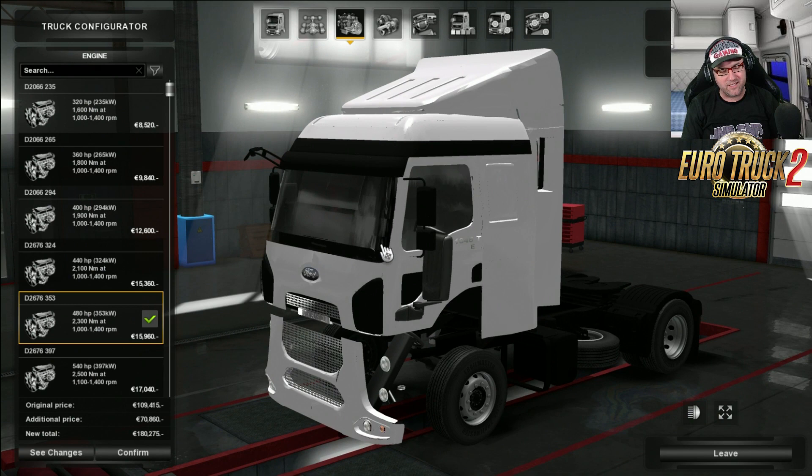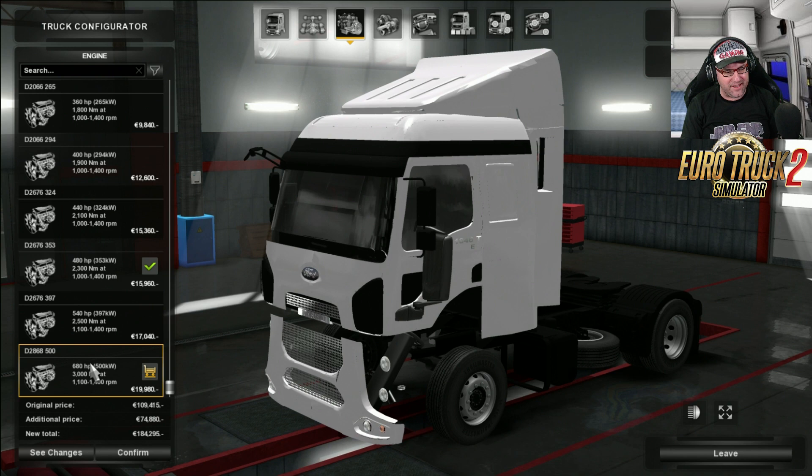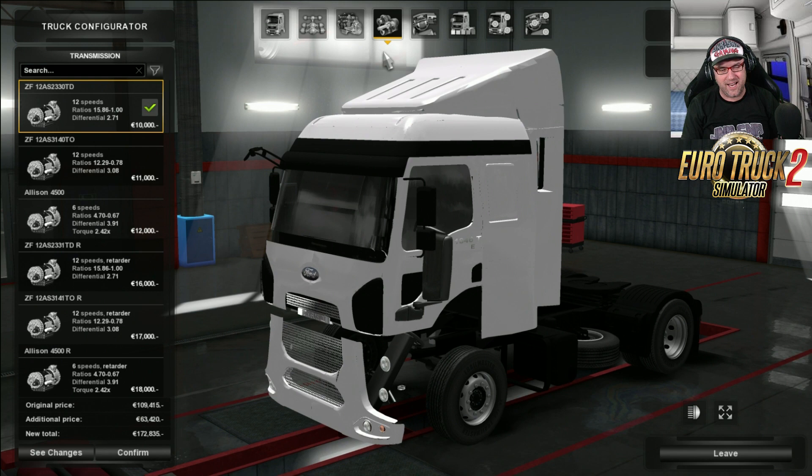Let's move on to engines. We've got 320 horsepower, 360, and it goes all the way up to 600 horsepower. I'm just going to put in the 320. And now the transmissions - we've got 12 speed, 6 speed, 12 speed, so we've got the 4500 and the ZF. I'm going to put the 4500 in. Why not?